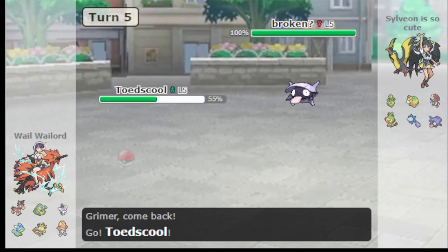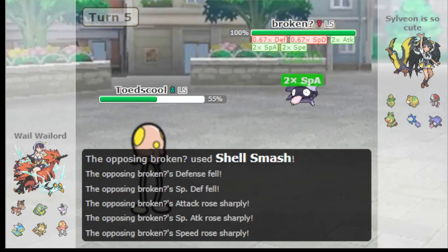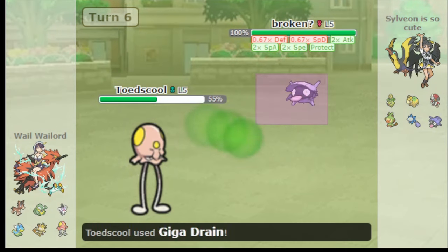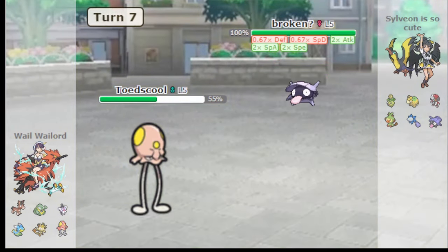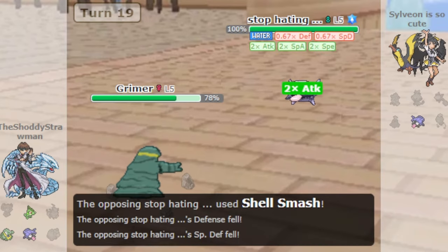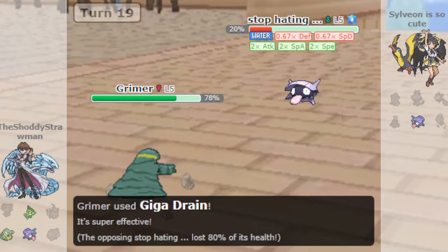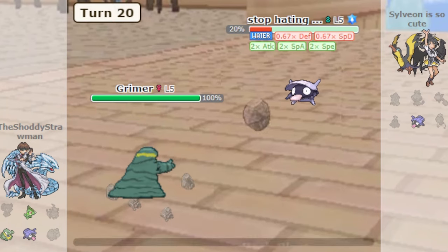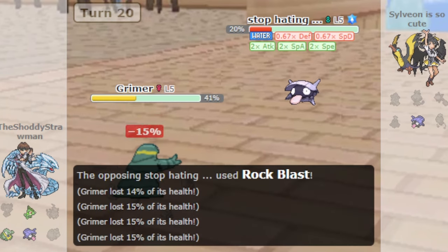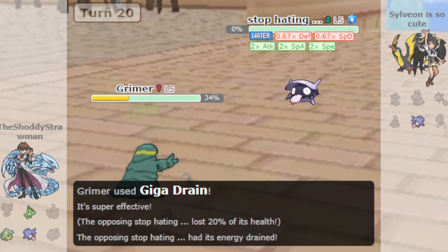Traditionally, Shellder could just come in on Grimer and get a free Shell Smash off, and the only thing Grimer could do about it was use Knock Off, doing minimal damage as Shellder proceeded to sweep your entire team. Enter Giga Drain. By investing slightly in its special attack and adjusting its nature, Grimer could now stand a better chance. Shellder's naturally low special defense, further weakened by Shell Smash, made Giga Drain a surprising KO option.